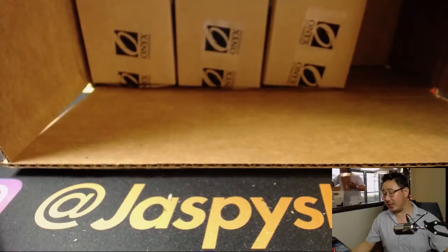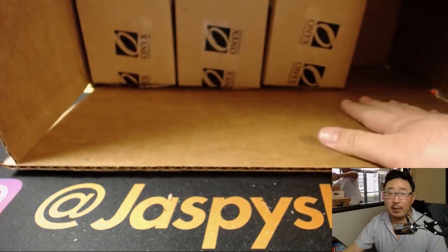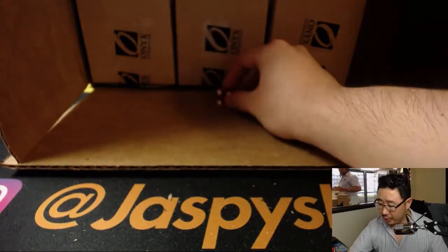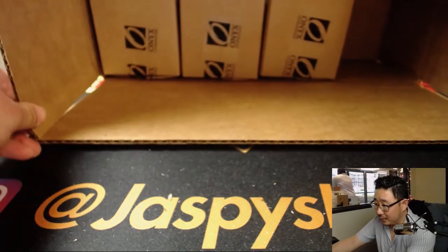We're going to figure out which box we're going to do right here. So each mini box inside this case that we popped open has three autographed baseballs inside. Now that we're down to three, we'll go one through six. Good luck, mini cases.